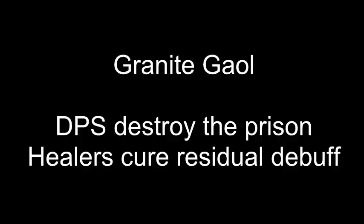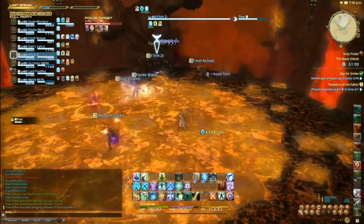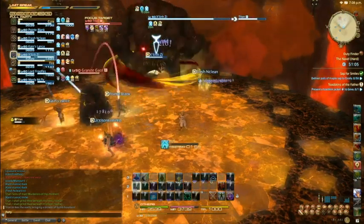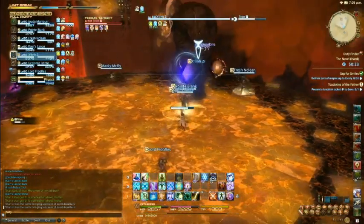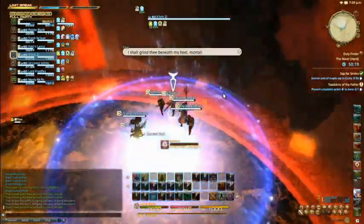The second new ability in phase three is called Granite Jail. Titan will telegraph this with a yellow mark beneath someone's feet. They need to run to the center of the arena, they'll be encased in stone, DPS need to focus this down to destroy it, and then healers need to cure the debuff that's left on the afflicted player. Phase three ends once again with Geocrush — everyone needs to stack on the tank except this time the damage is going to be incredibly severe because everyone is much closer to the center.